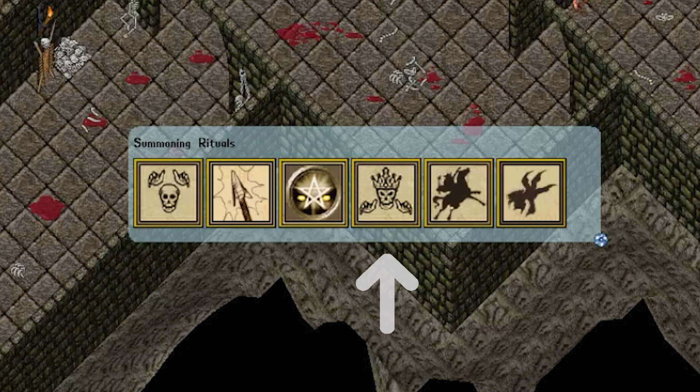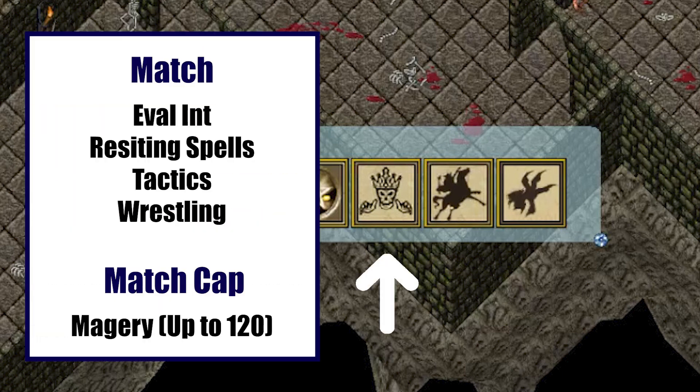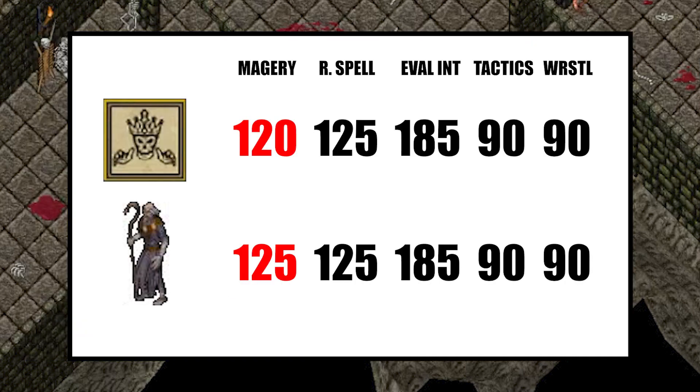Some skill bonuses are capped, such as magery. The lich summon fully matches evaluating intelligence, resisting spells, tactics, and wrestling, but it only matches magery up to 120 skill points. So if I were to summon a lich on this ancient lich corpse, it would cap the summon lich's magery at 120, but match the remaining skills if they are higher than the summon lich's base value. You can find more detailed information about summoning ritual skill bonuses on the wiki.